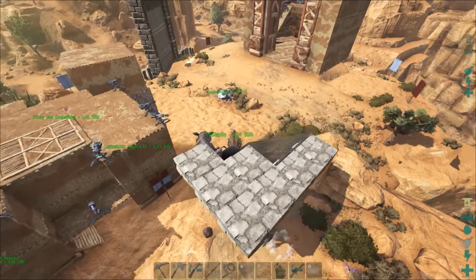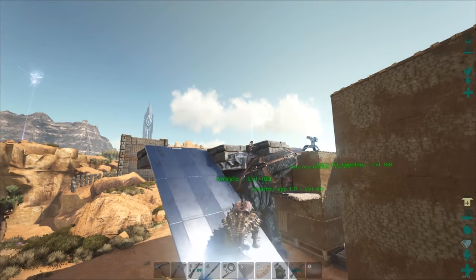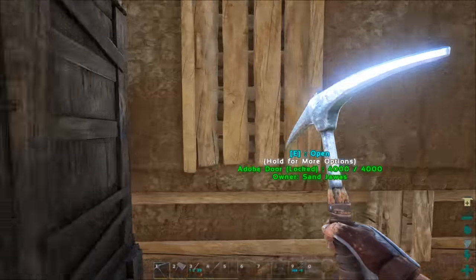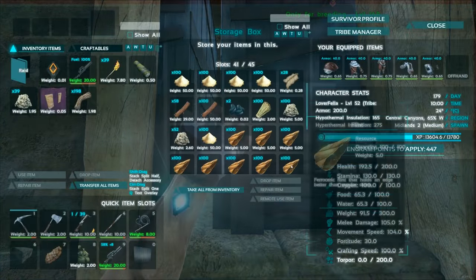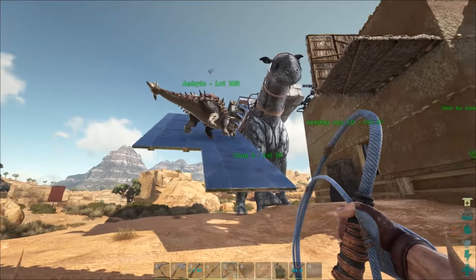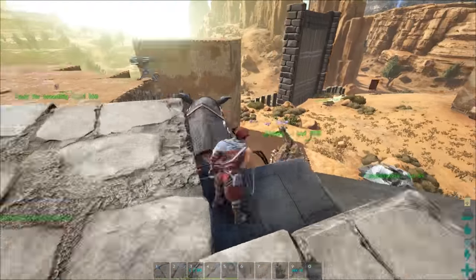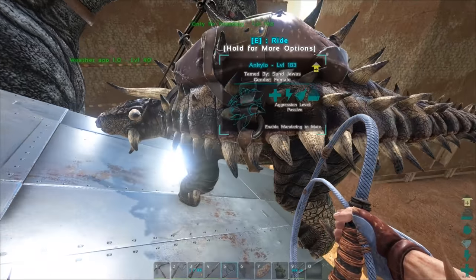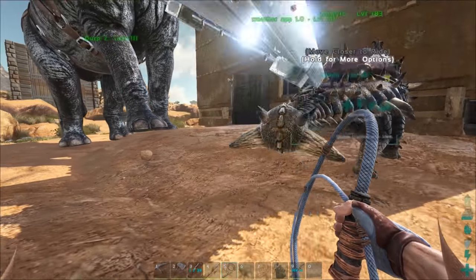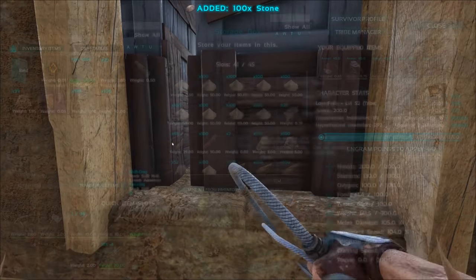Now that we have an Ankylosaurus with an extremely large amount of metal — so much that he couldn't walk — we can walk over to this door. What we used to do is use this little thatch wall right here to scrape him off the platform. Once scraped off, he would fall down in front of this door, which we'd open and unload him straight into our chest. But that's kind of difficult. What I discovered is that even if his weight is too full to move, you can still whip the animal and make it move. So even if he has maximum weight, if you whip the animal he's still going to run off.